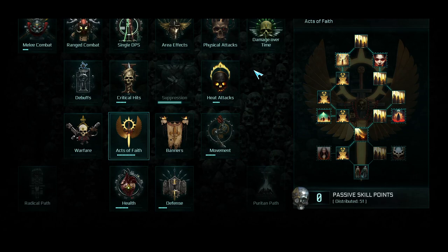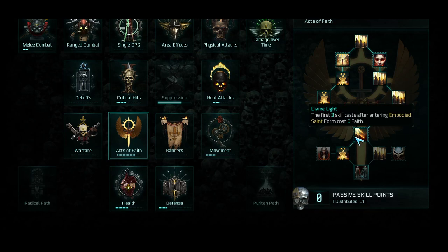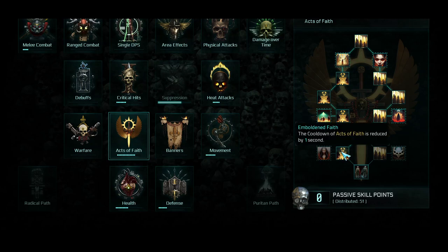I want to talk about the commonalities of both the Heat and Melee builds. I think you should run your Potentia Blessings as this setup, because if you do manage to get into your Embodied Saint form, you get three free casts — and then there's only one more point after that, which is lowering the Acts of Faith cooldown by one second. In my opinion, that's way more worth it than just cooldown reduction, but it is good to have a combination of both.